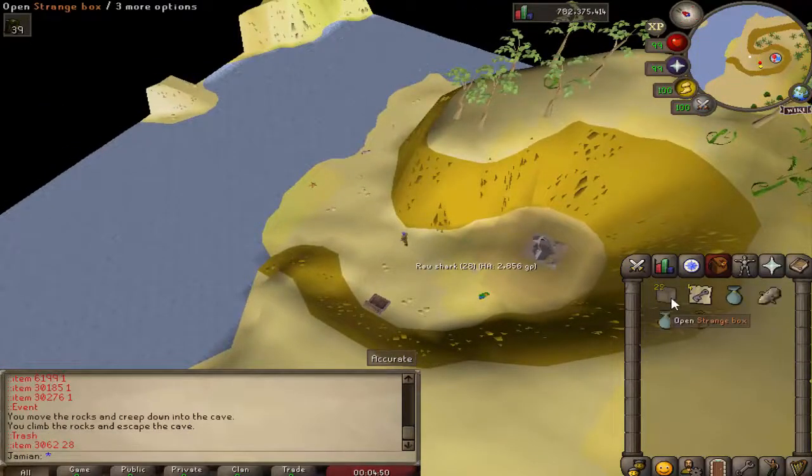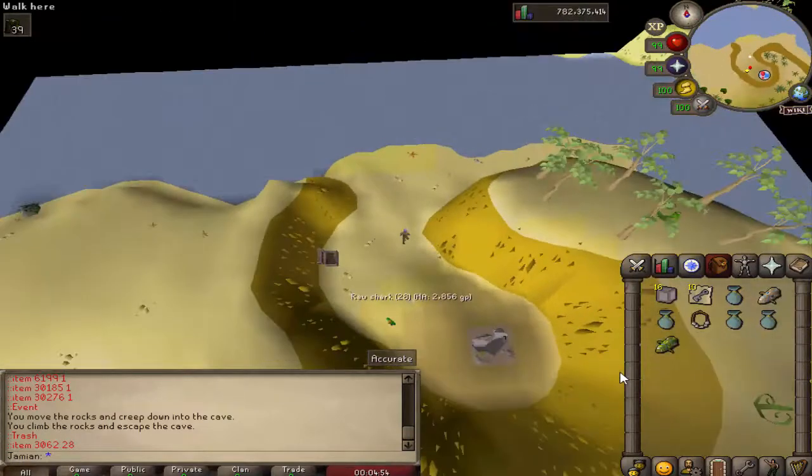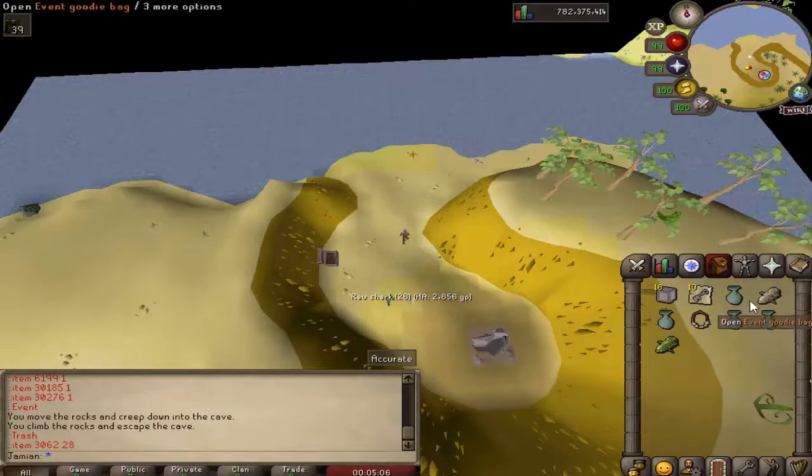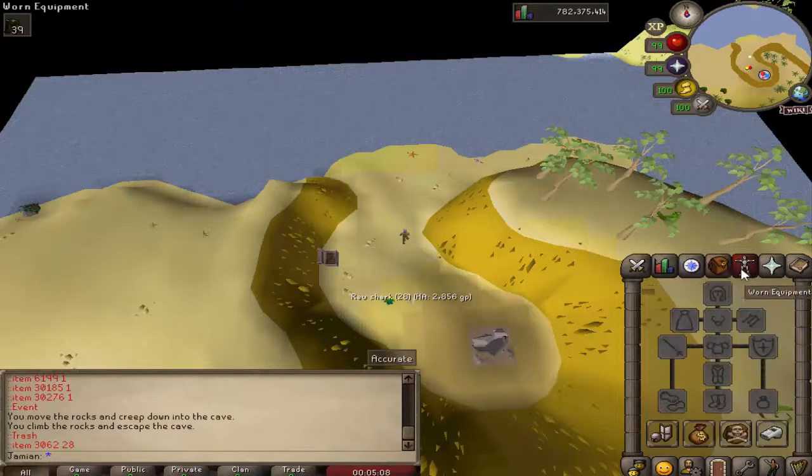We'll open a couple. Right off the bat we got some Broodoo shields. If you haven't noticed, this event is an homage to the very first event we had in Revival 1, which was also Jokers, and some of these items are similar. Originally the shields on Revival 1 were like hybrid shields, and they just weren't very good — they weren't even better than Odium Ward.